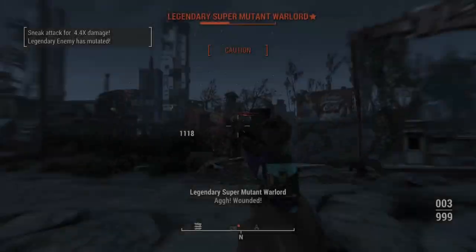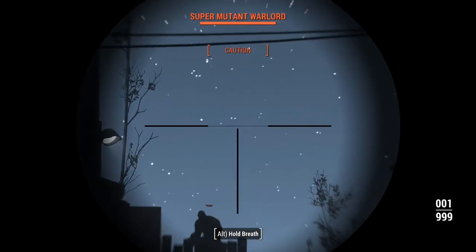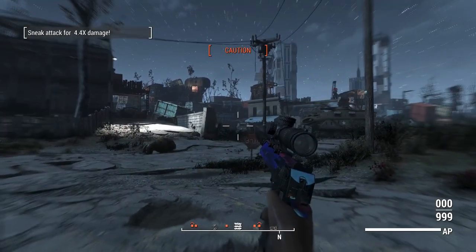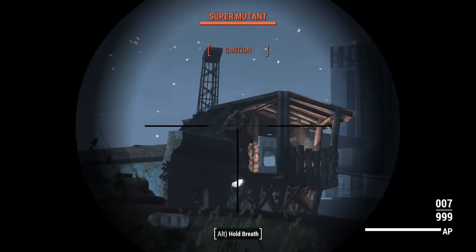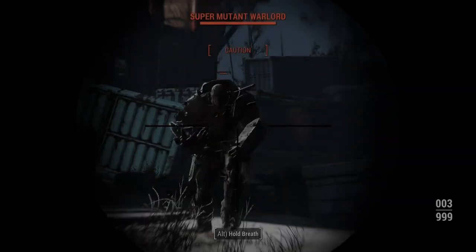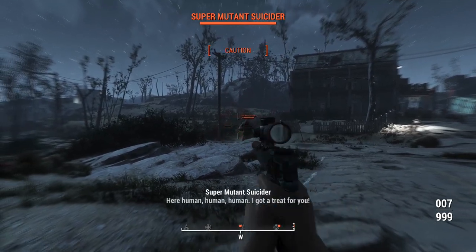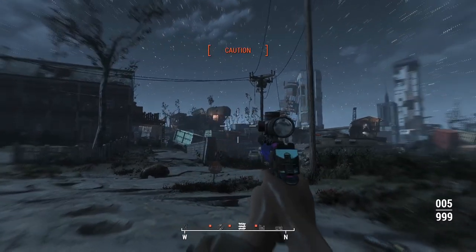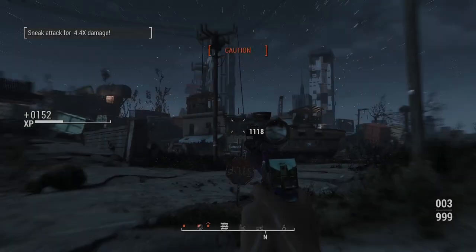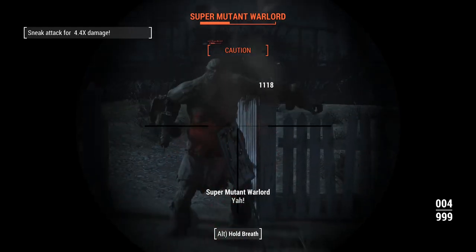Super Mutant Warlords are tough, so we want to go for headshots. Luckily I've got plenty of range on this thing so I can shoot them in the head from back here, and the non-scope sway will definitely help. Despite being completely steady with the scope, this isn't going to be the best sniper in the game because it can't use the Sniper perk - you need rifle keywords for that. But it's certainly making a very strong case as a powerful handgun sniper-type weapon.